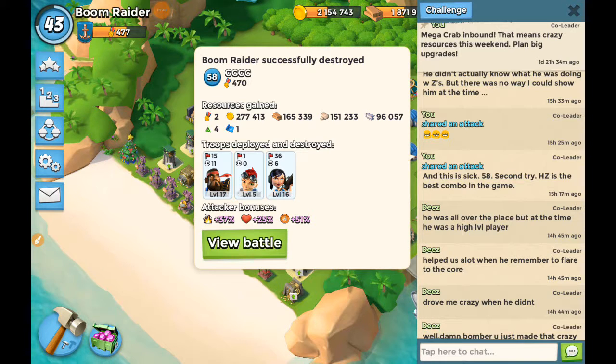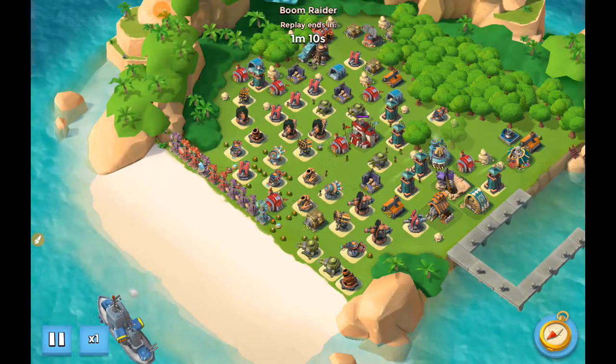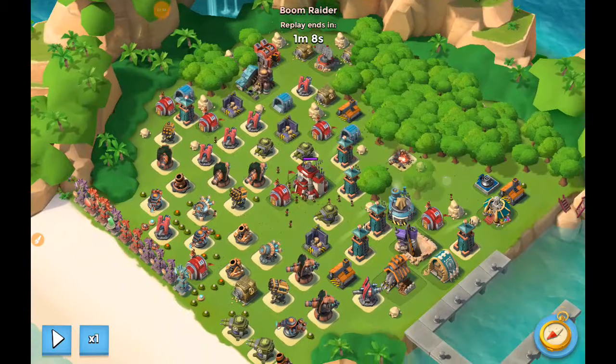That's a creative name. He's a level 58. And again, with the Heavy Zooka. I think this is also a 2.5. The only thing with this base — you see I've just blown up a flamethrower back here, and once again, there is nothing in the back of the base to shoot me. Once I get back here and turn around, there's really nothing shooting at me.